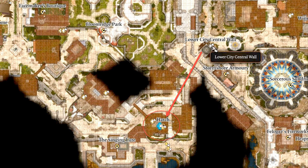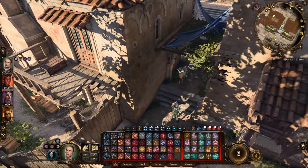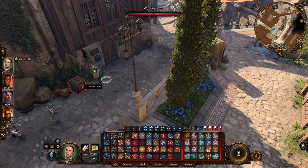Dribble's severed foot can be found in Rainforest's house, near to the lower city wall waypoint. Underneath the stairs there is a hatch to the basement, where you'll find another ritual site and a couple of bodies. One of these bodies, Winslow to be precise, will have Dribble's severed foot.